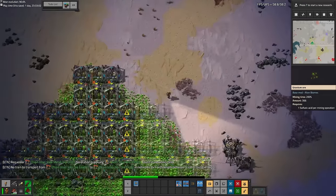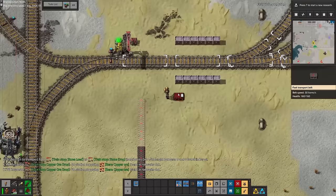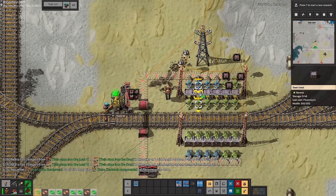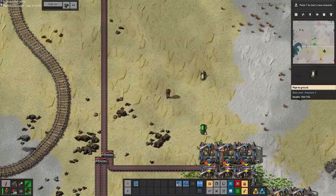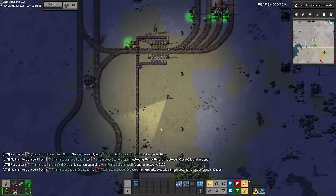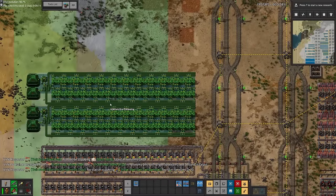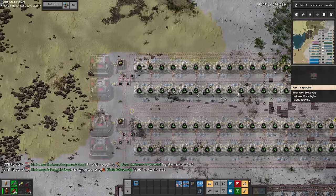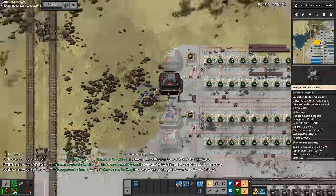I also wanted to try out the new drills that Crastorio 2 adds — it adds MK2 and MK3 miners. MK3s are a bit further down the line but I set up a MK2 patch over some uranium. Something to be careful of around uranium in Crastorio 2 is that it damages you if you have uranium-238 in your inventory or if you're walking too close to the patch. Once I got a steady supply of uranium I placed down a blueprint for uranium ore processing, though it was quite a while before we could use this for fuel because we needed Kovarex first — and the recipes are a lot harder to set up.